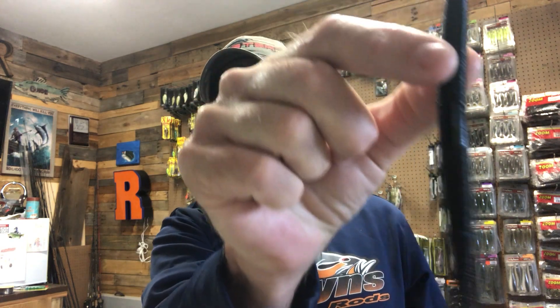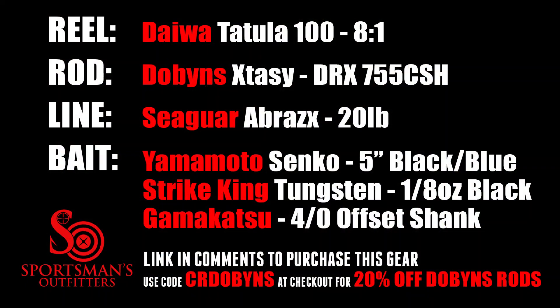The majority of my fish actually came on a black and blue Yamamoto Senko. I chose the Senko over a jig or beaver because hookup and landing percentages seem to be better — I don't have to set the hook hard. I was rigging it Texas-rigged with an eighth-ounce weight, just pitching it at whatever pieces of wood I could find. With the water three and a half feet low, a lot of those fish were directly on whatever little bit of cover was there.